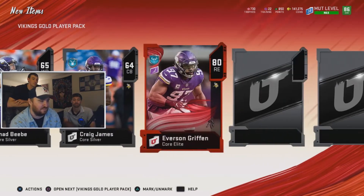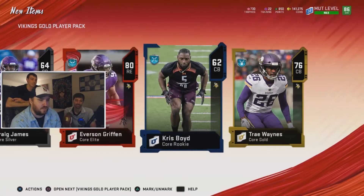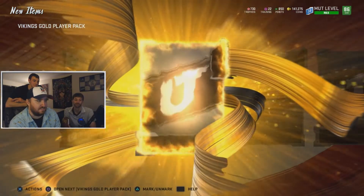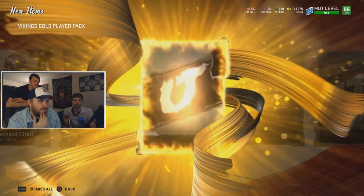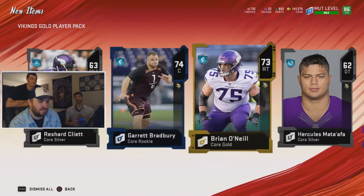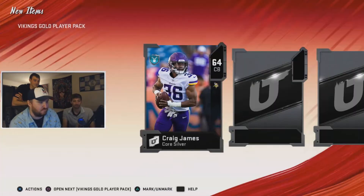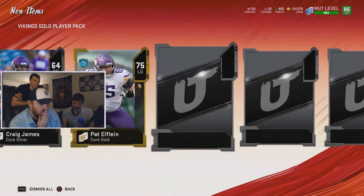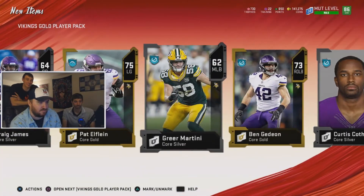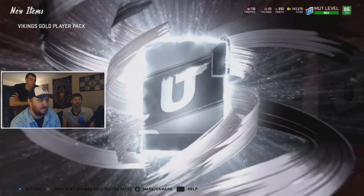Silvers are pretty much useless. That guy's from Kenosha — that's a place in Wisconsin. Another gold — Garrett Bradbury, another gold, Brian O'Neill, silver, and a Power of Purple Stefon Diggs. That's not bad, I think he sells for a little bit. I have so many silver — we need gold and red. There's a gold, silver, gold, and silver. Some of them have Packer player pics because they switched over from the Packers — kind of boils my blood.